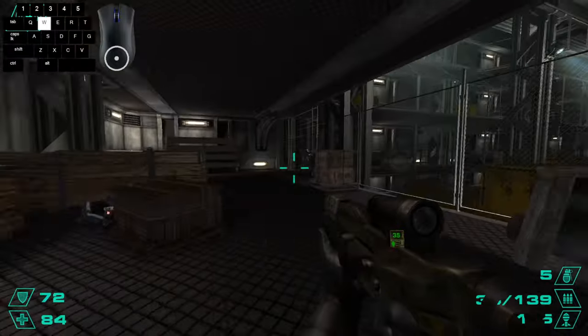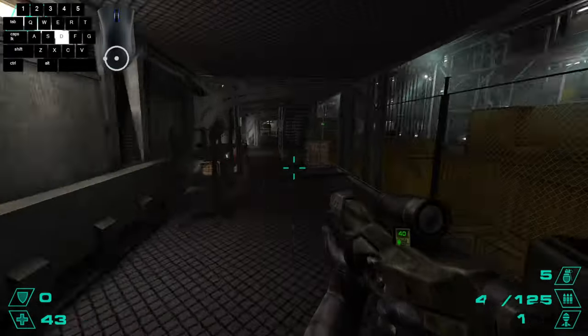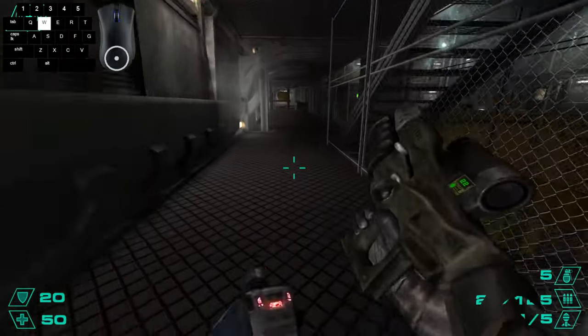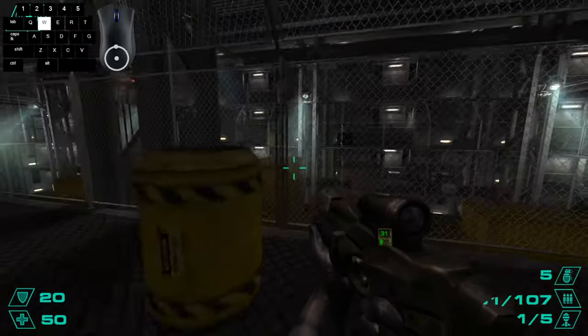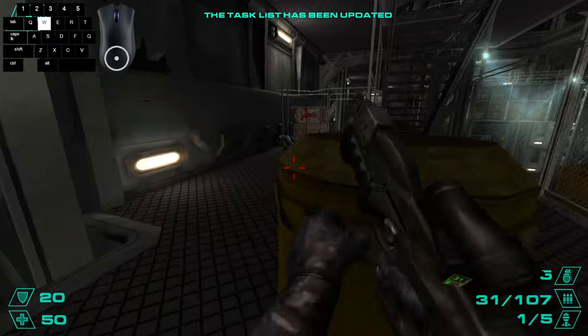Now we're in time to get out. For this first section, you just need to kill the soldiers and crouch spam so you don't take any damage. Once you get to this section, you can push the barrel towards the fence, and you can jump and move forward so you can push it over, so it's easier to jump on.